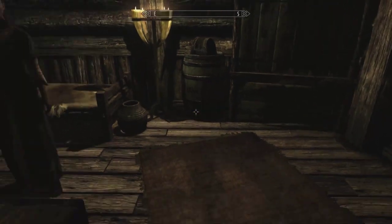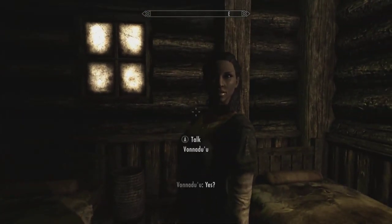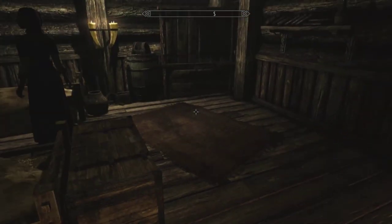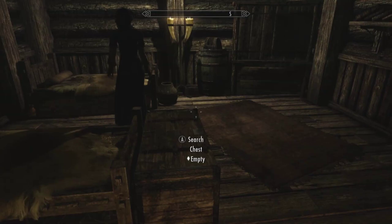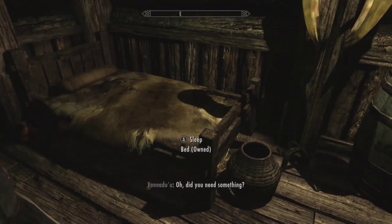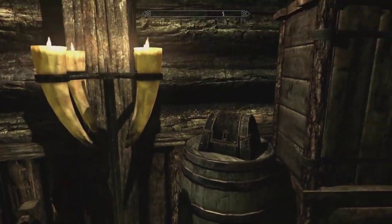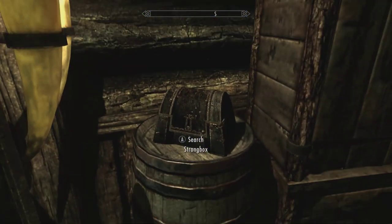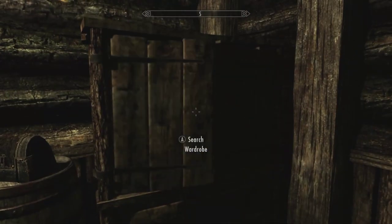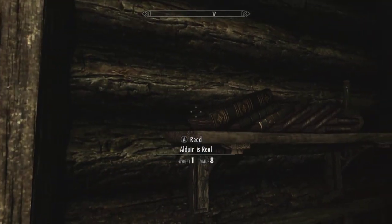As you can see, this woman here doesn't do anything at the moment — we imagine she's a placeholder and maybe in the future she'll be able to do tasks when the creation kit comes out. You've got two beds, one owned by Vanadu, and several baskets, strong boxes, and barrels — you can do a bit of looting. There are plenty of places to store your gear.